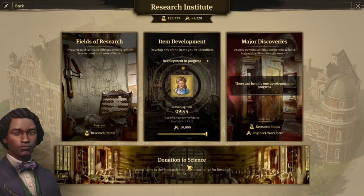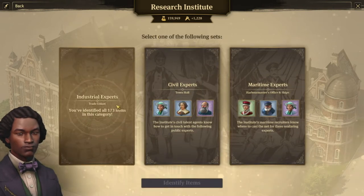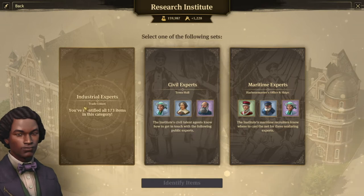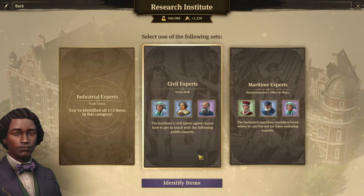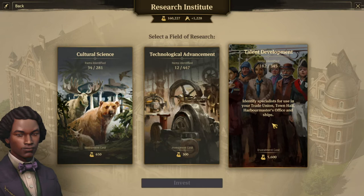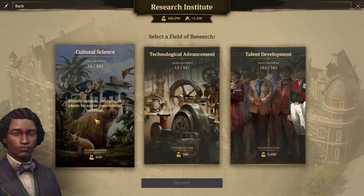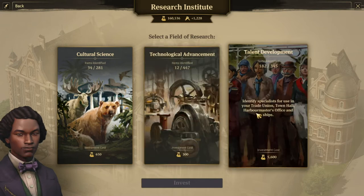Overall fairly self-explanatory. The field of research is to identify new items that you don't know about. I've already identified all of the industrial experts, but let's identify a few civil experts. You can choose either cultural, technological, or talent. Cultural is for your artifacts, animals, and plants. Technological is for your trade unions, mostly for machines. And talents are more for your specialists that you could use in trade unions or town hall.